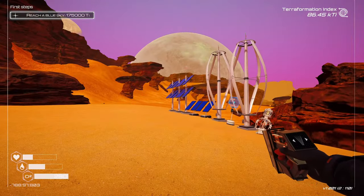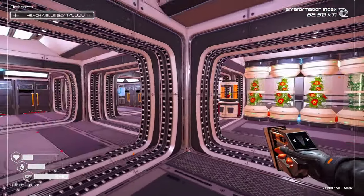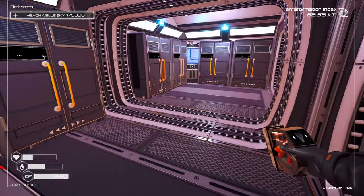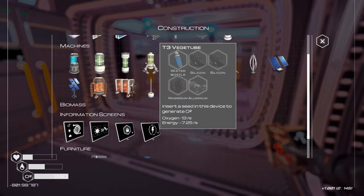I also added another solar system because I ran out of power. Let's see what else we can build. Other things have unlocked - the tier 3 veggie tube, which we should definitely build. And we have the tier 3 drill, so I guess we could put that on.